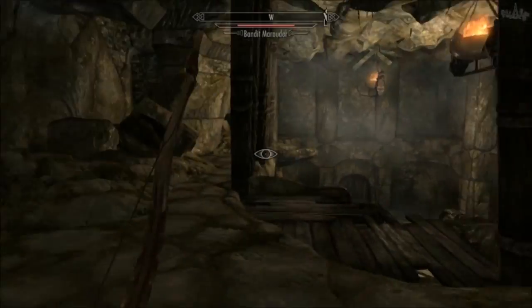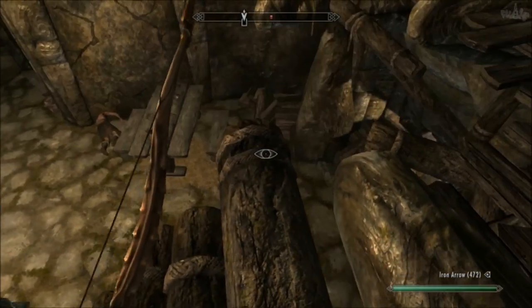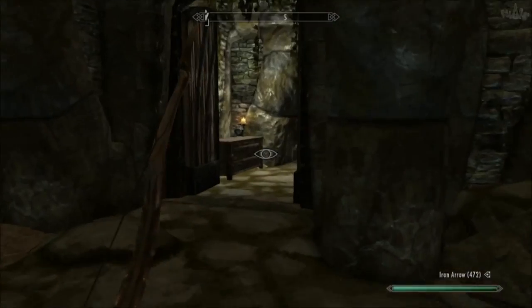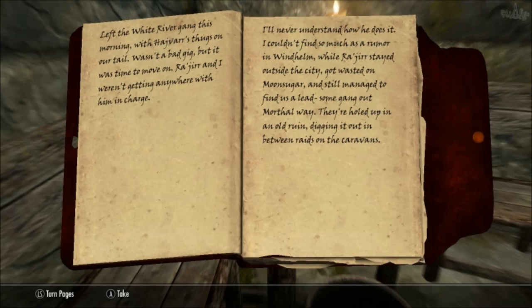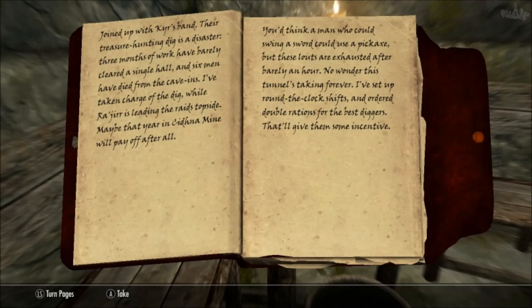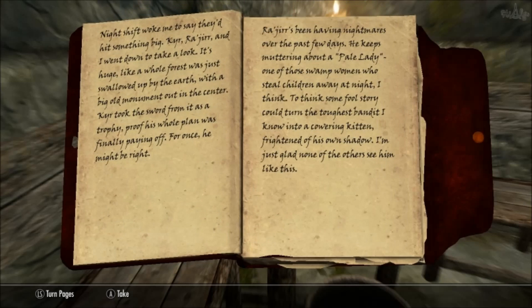So if we come into this room here we will find Issa's journal — the lady we met outside who they're all hunting. She explains that she left her old gang and found this new gang and decided to join them, saying they were complete amateurs. She took over leading the dig, ran shifts, and things got interesting when they found an old tomb — the Pale Lady's tomb. They disturb her resting place, and the bandit leader takes the Pale Lady's sword, which is kind of what we're here for.